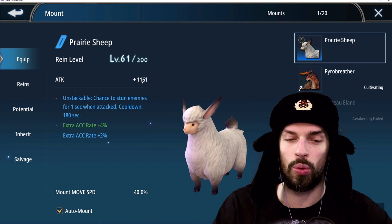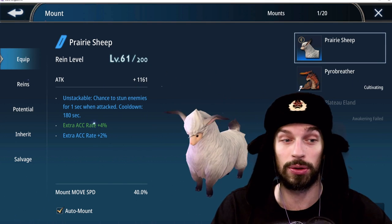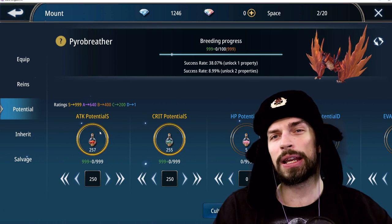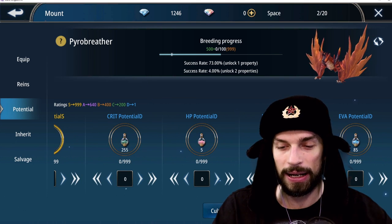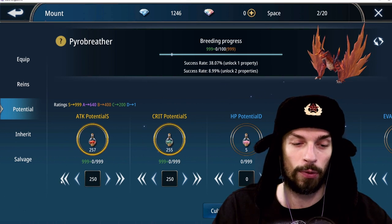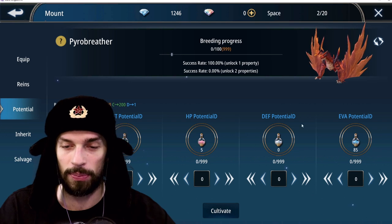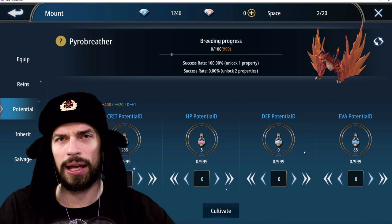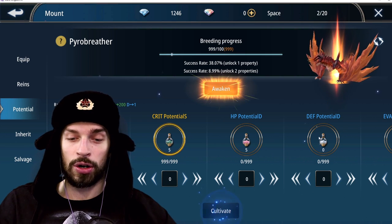I only have a D-rank attack mount right now giving me 1.1k attack at level 61, while S rank would give me 2.2k attack. So I'll go all in with all stats maxed and hope for that 9% double-stat success, or at least get the single S-rank attack. For the highest EP, attack and defense have the highest EP per stat, but I strongly recommend attack and critical for damage dealers, and defense/HP or evasion/HP for tanks — defense for dragoons, evasion for shinobis and nymphs.